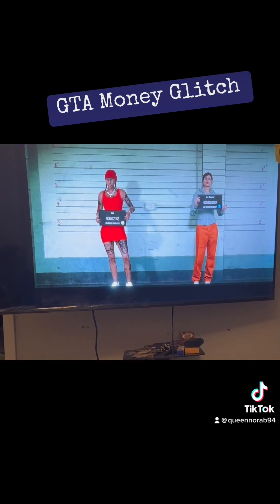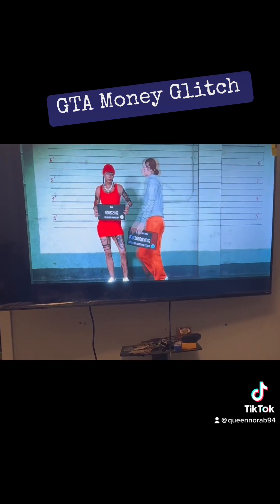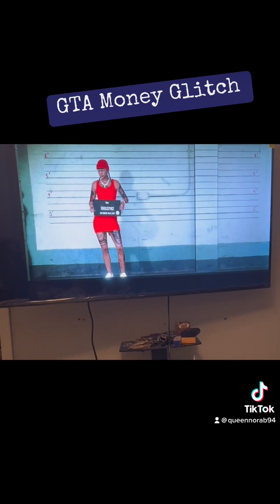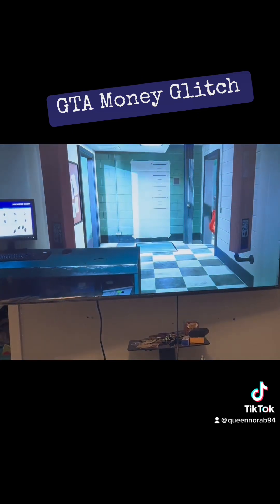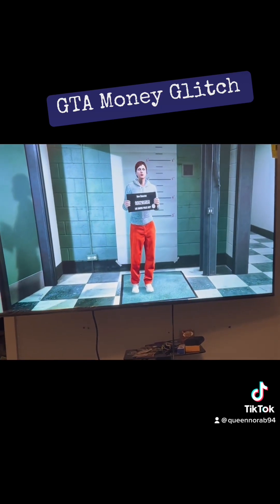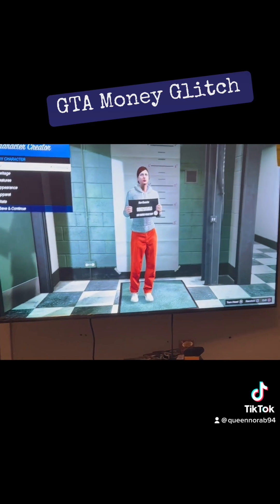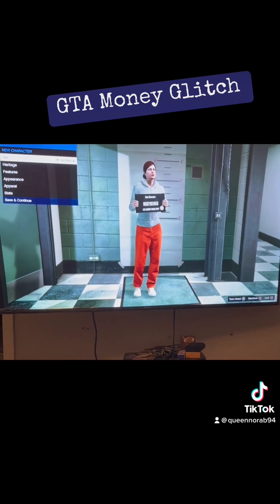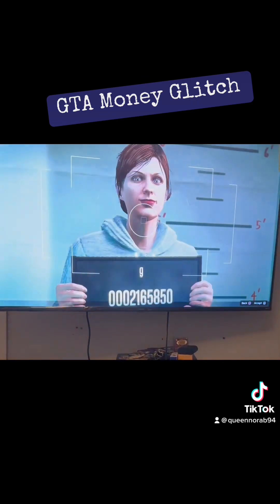Go to the second character and press X. It's gonna ask you do you want to copy your rank — press X. Once you're on that screen, go down to save and continue. Give it a name, just press G, it doesn't matter.